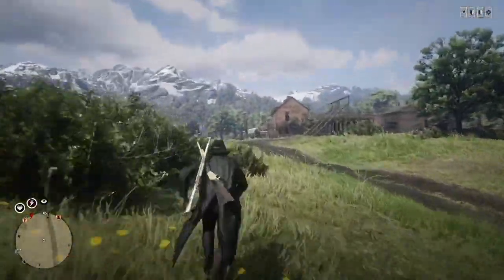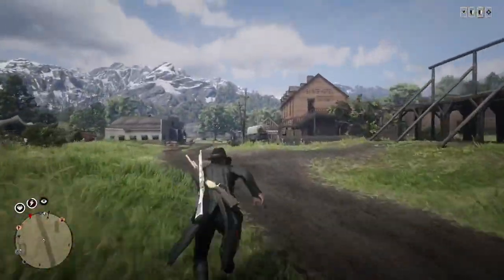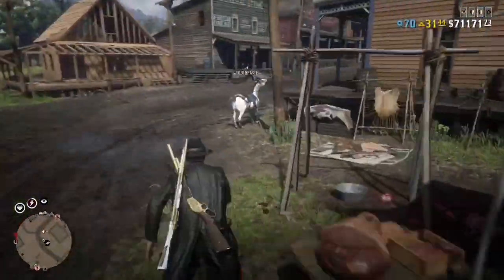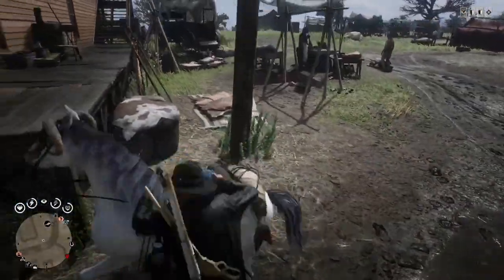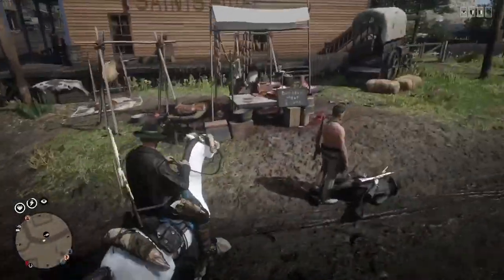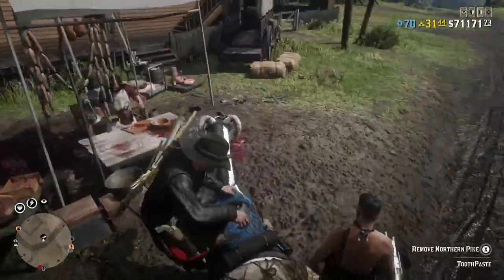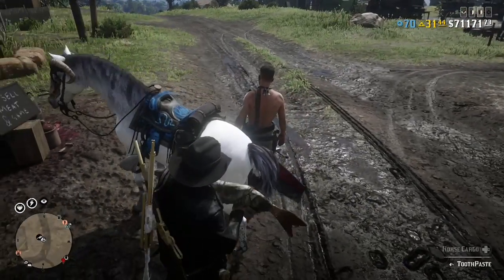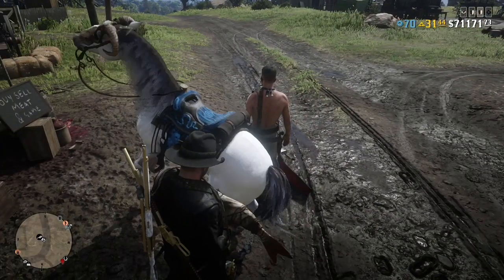Then make your way towards the butcher — your friend should still be standing there, because if they aren't your body will disappear. If your horse runs away, just park it next to the butcher. Then take the Northern Pike off the horse and put it back on.